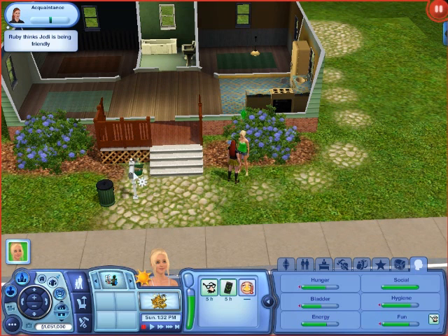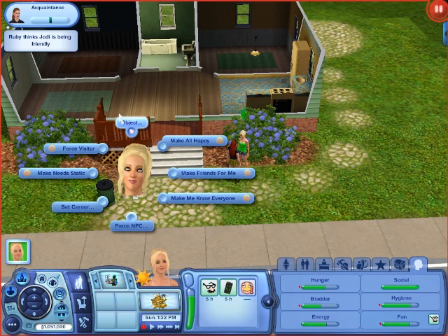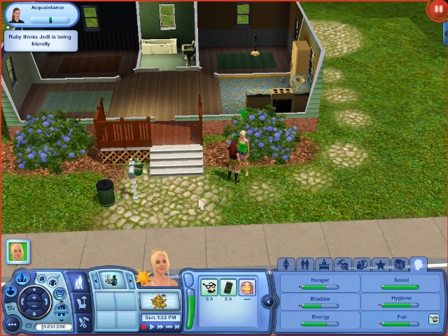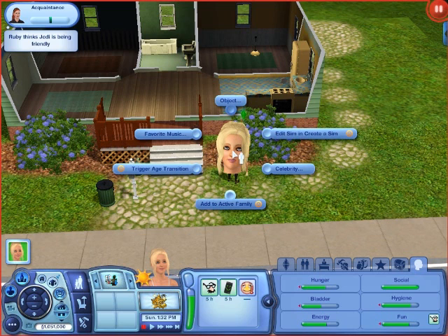You can hold Shift and click on the mailbox, and you can delete it, make all happy, make friends for them, make them know everyone, and other stuff like set their career level. And you can click on other Sims and delete them — if you don't want to kill them, just delete them.